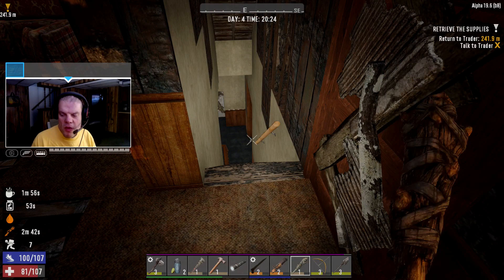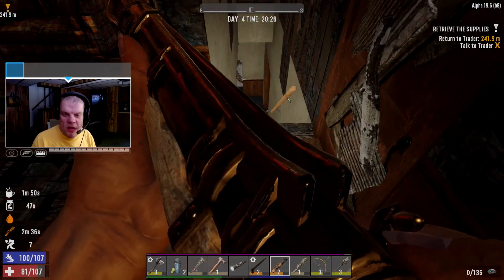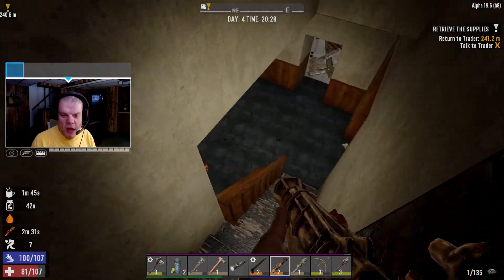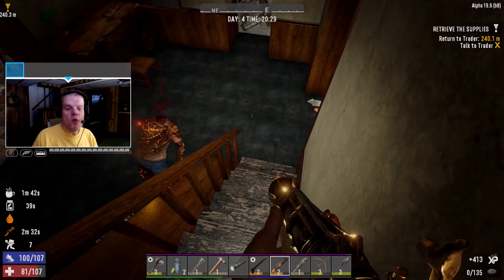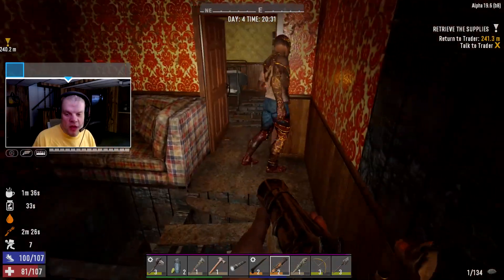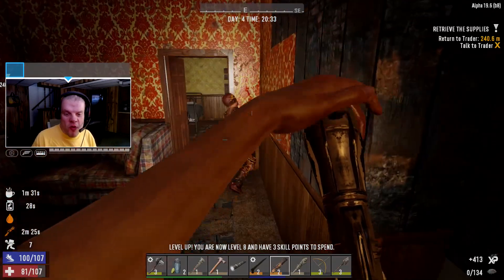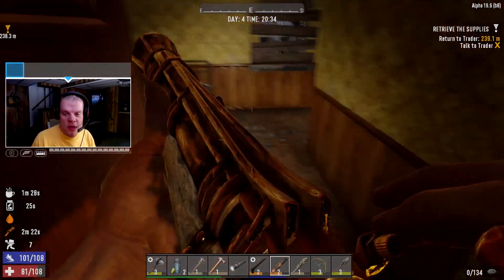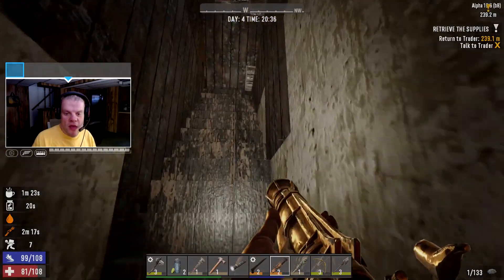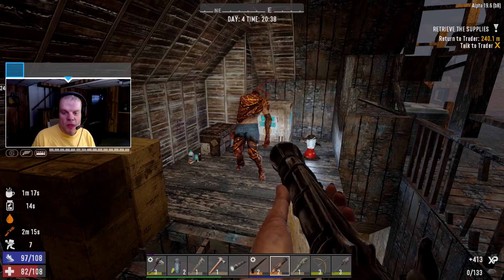I'm going to climb up those stairs. I'm ready for you. Yeah, there's the burnt guy. Oh wow — it's definitely going. Level up! Three skill points — yeah, could use those. Oh, what's up here? Get down sir. Wow. Oh yeah.